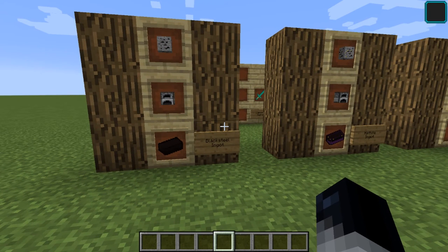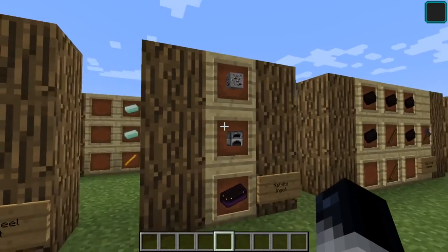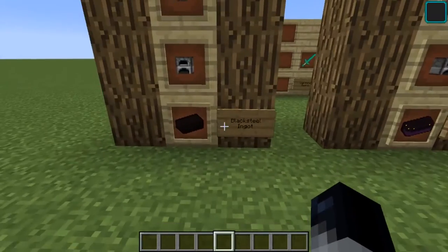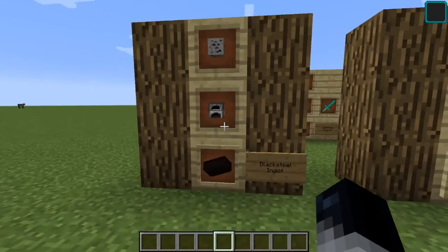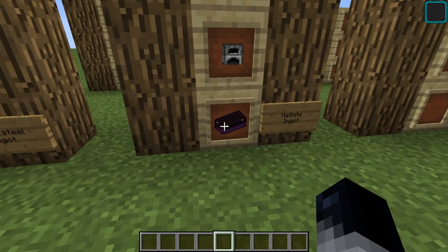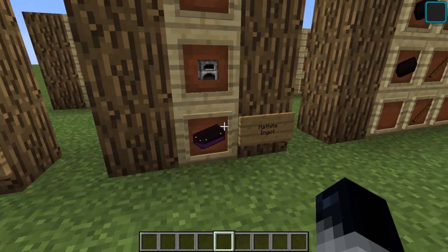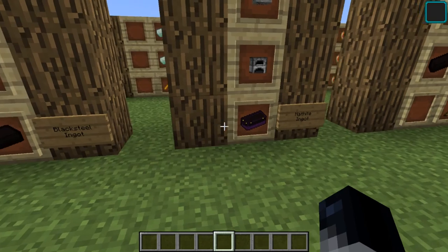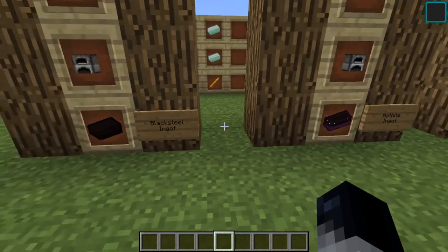There's also one armor set, which is a weird one. We start with two ores: Nathite, which has a really cool looking texture, and Black Steel. You just smelt them to get these ingots. On this version — I'm not sure which version this is — it looks like Nathite doesn't have any recipes to go with it, so you can only smelt it and keep it.